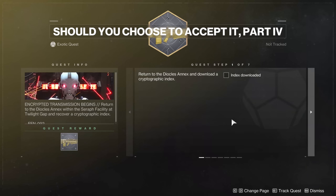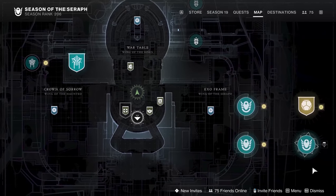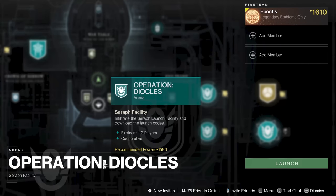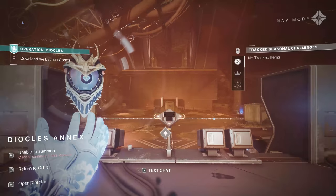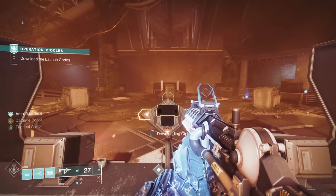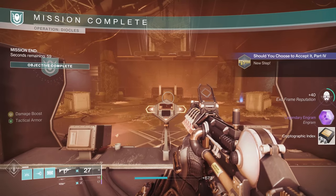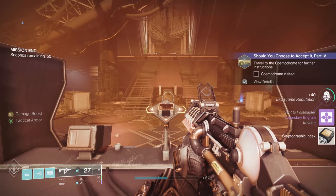The first thing we're going to do is head to the Diocles Annex. If we go to the map and head down to the bottom corner, we are going to head to the Warmind Launch Facility and Operation Diocles — could be pronouncing it wrong, so forgive me. Once you've cleared out all of the enemies in Operation Diocles and you're down at the bottom, we're going to download the cipher and figure out which planet we're going to. Looks like we are headed to the Cosmodrome, so I'll see you on the planet's surface.